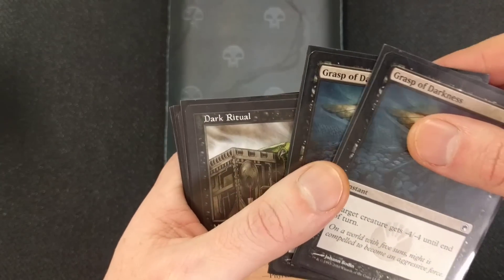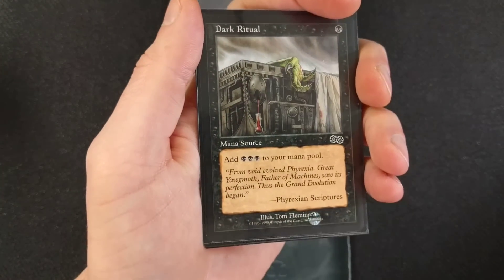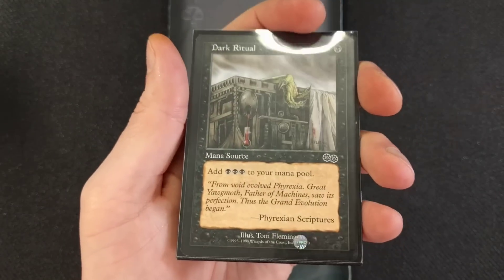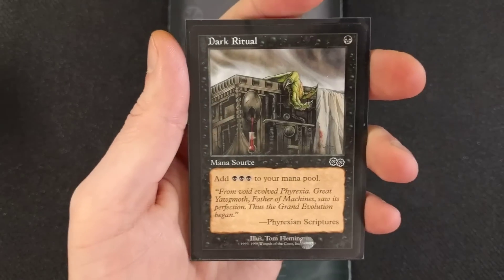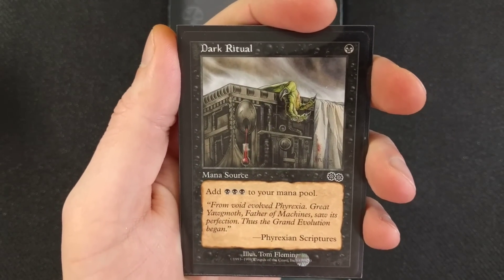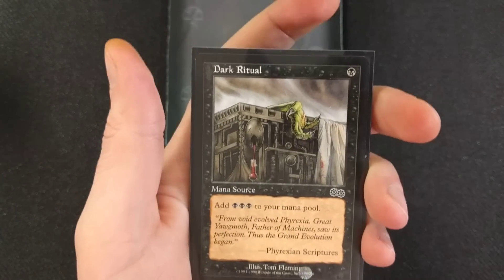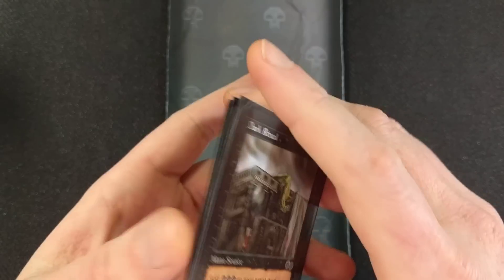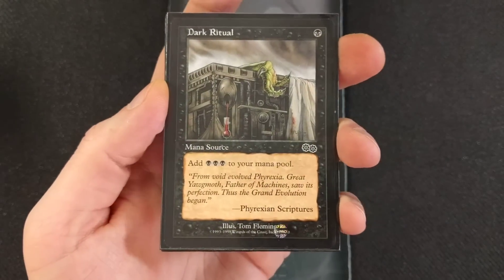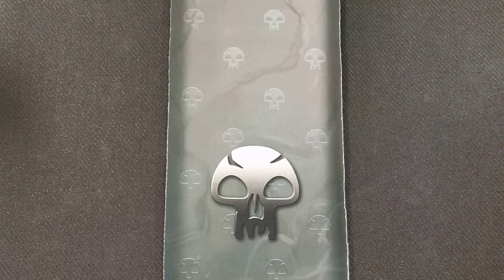Dark Ritual — this deck is legal only in Legacy and Vintage, just so you know. Dark Ritual: add three black mana to your mana pool. It's one mana to cast. This is a necessity for the turn one win. But if you take out Dark Ritual and swap in some removal spells or a couple more Beseech the Queens, you're still going to be able to pull off the infinite combo by turn four no problem.